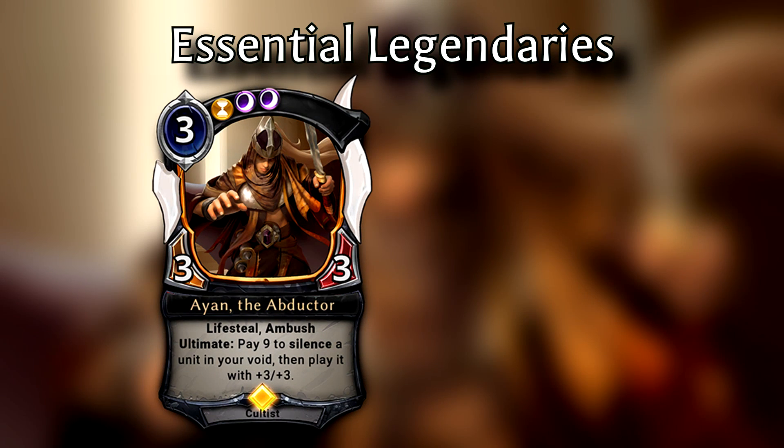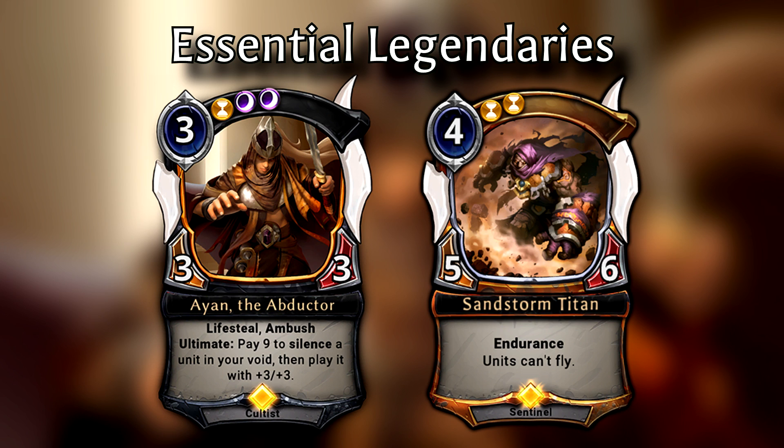Let's start off with the essential legendaries, and there are two on this particular list: Ion the Abductor and Sandstorm Titan. Let's talk about Ion first. He is a 3-power 3/3 unit requiring 1 time and 2 shadow influence to play. He has lifesteal and ambush, and an ultimate where you pay 9 to silence a unit in your void, then play it with +3/+3. Ion has proven to be a staple for any Xenan deck, even 3-color versions where time and shadow are the main factions. If aggro doesn't have removal or another combat trick for this guy, he will practically brick wall them.